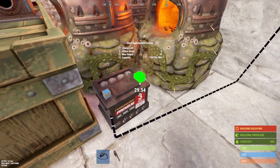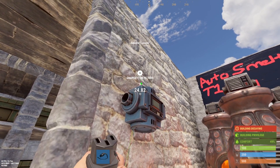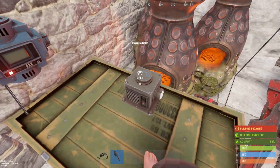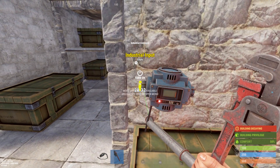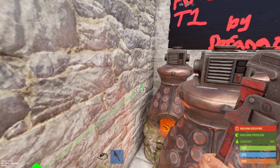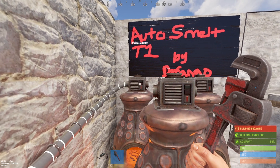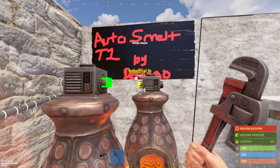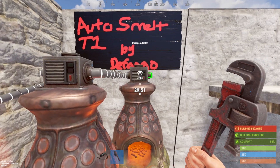Outside of that, all you really got to do is get that battery connected into the conveyor and you're pretty much done. After that, we're just going to take an industrial out on the box and connect it to the industrial input on the conveyor. After that, we'll take the industrial output and interweave it with all of the inputs and outputs on these furnaces, which is not going to take you too long.